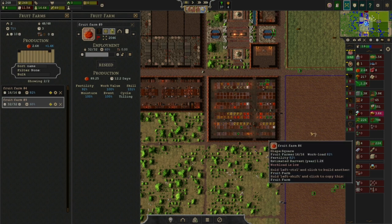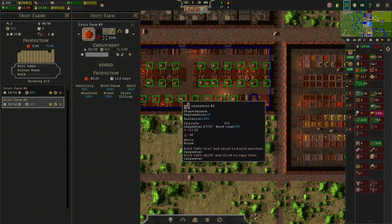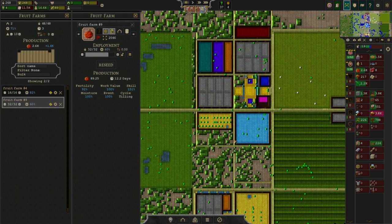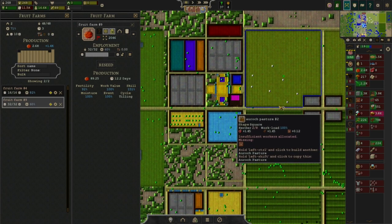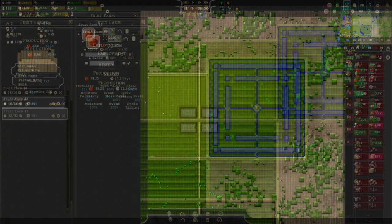That maximum size probably carries over to the workshops. The workshops are probably 55 by 55 as well, plus your wall, which is 56 by 56. So if you're limited to the 55 by 55 squares, you could probably work out a very industrialized section.